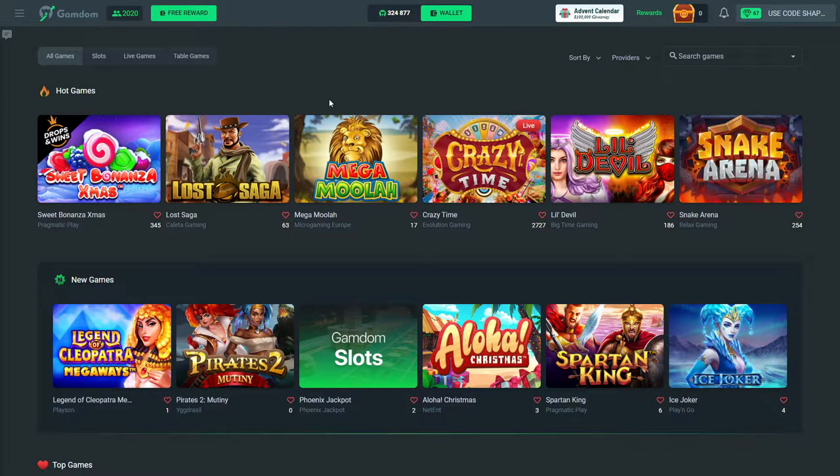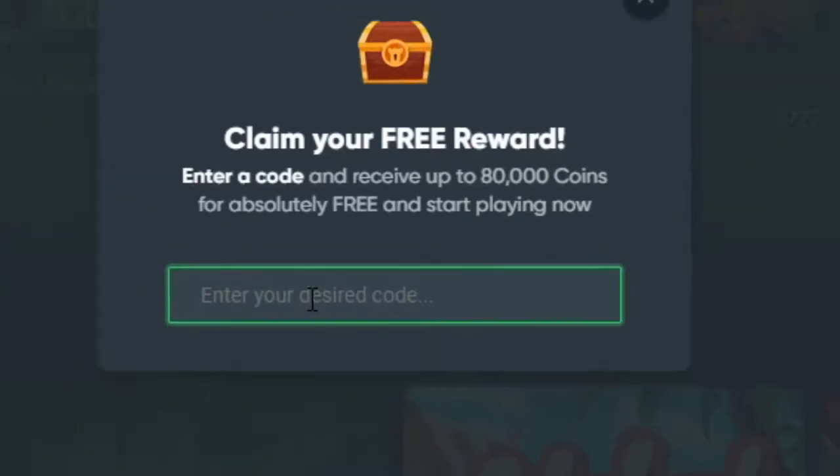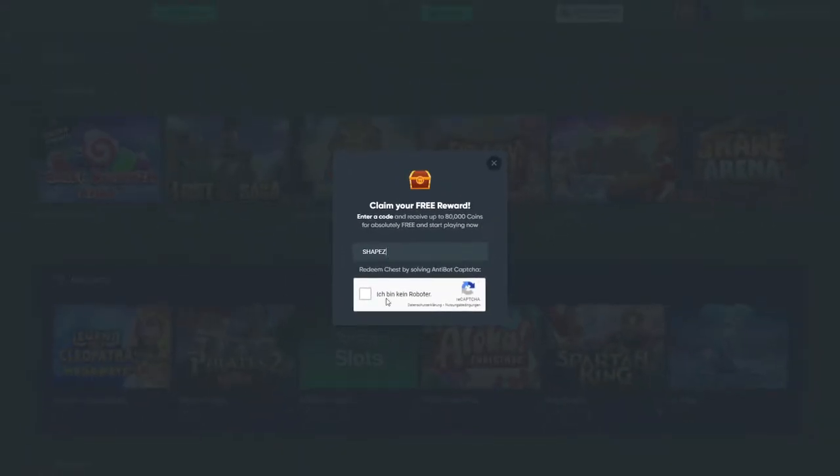But before we get into the video, guys, you can use my code SHAPES on Gandom and get up to $50 completely for free. All you have to do is get on Gandom, click on free rewards, then click on claim your free rewards, and then type in the code SHAPES and click on claim. You're going to get a free chest where you can win up to $60 completely for free just by using my code SHAPES. Check out Gandom.com right now.